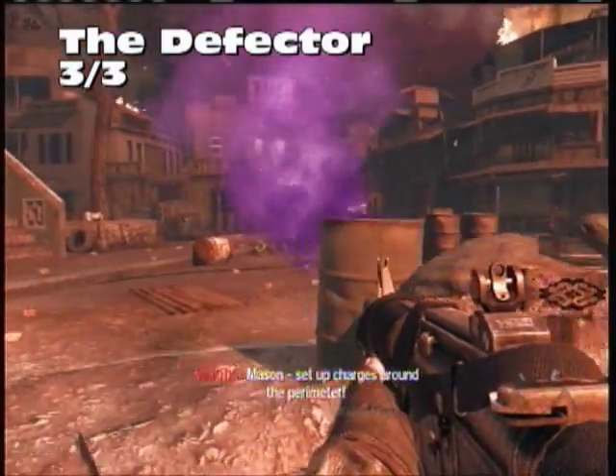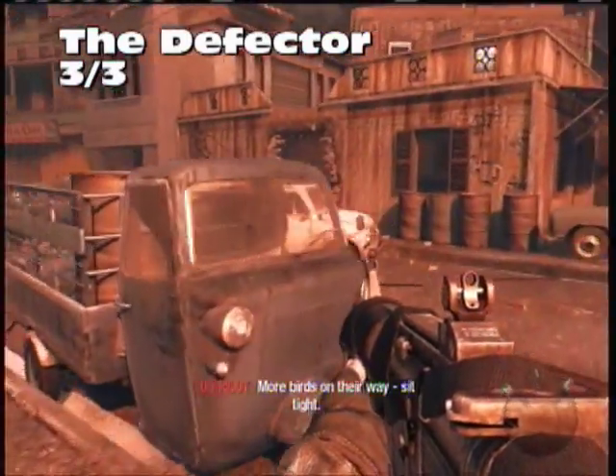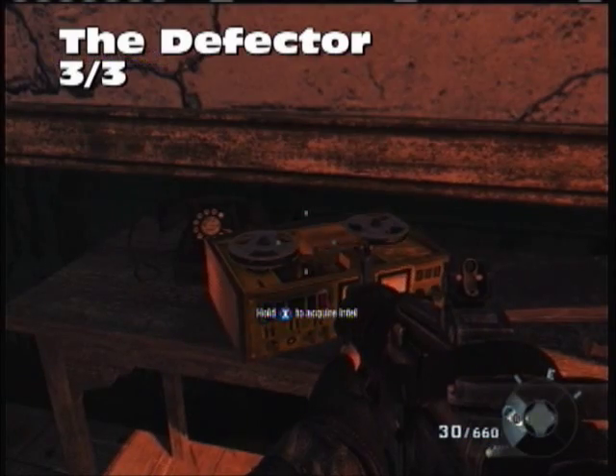The final one for The Defector: when you're defending this area, look for that sign that says DAC or something like that. Move forward towards it and look for this hole in the wall — looks like teeth. On this table is our last Intel.